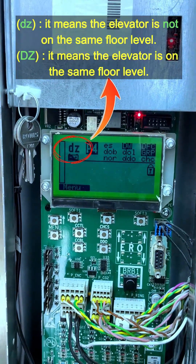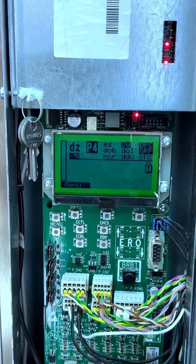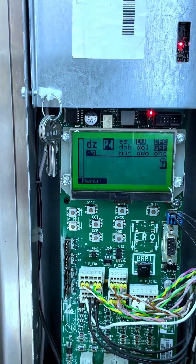I am trapped — I use the rescue procedure to get the elevator working, then I remove the person. The elevator is not level — confirming: not level, not level.